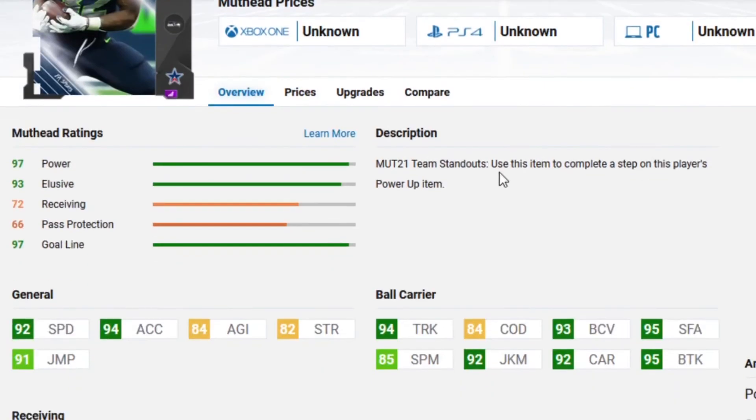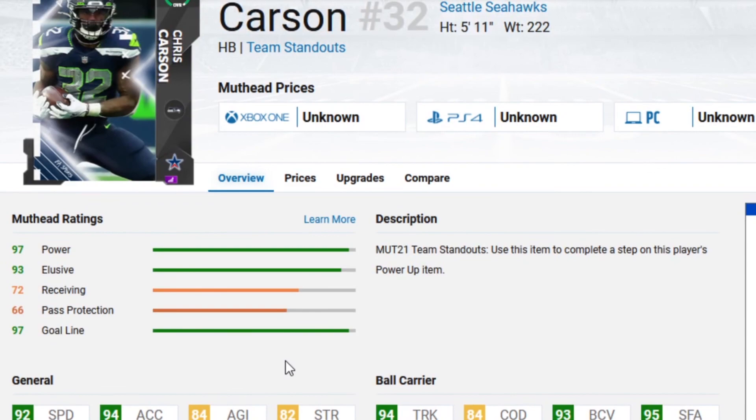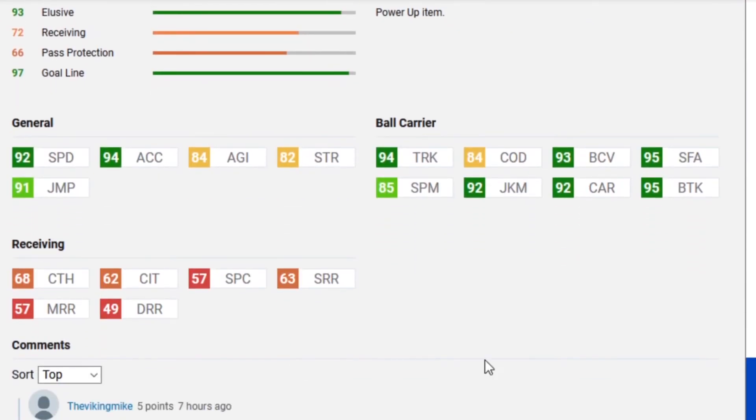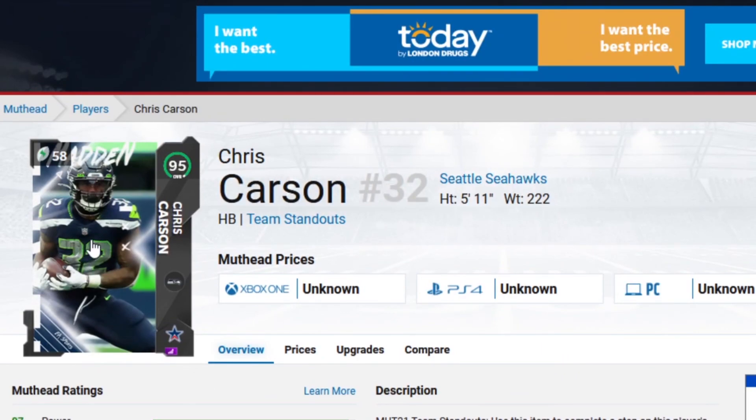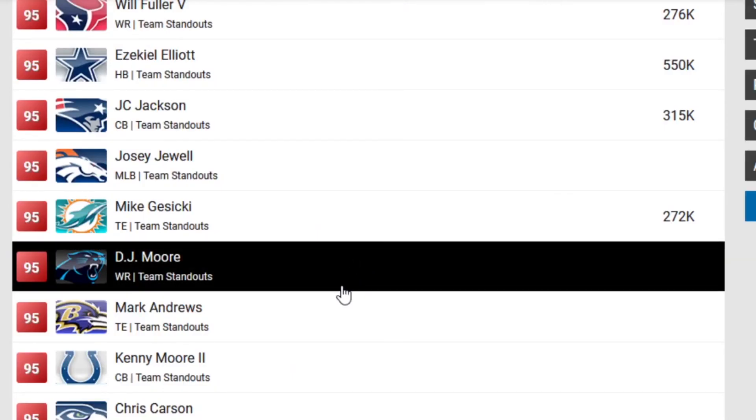Chris Carson is the Seahawks one. This was the first card I predicted to be the Seahawks team standout for this set, and I ended up being proven right. He is a power back: 92 speed, 94 acceleration, 94 trucking, 84 change of direction which is pretty bad, 92 juke, 92 carrying, 95 stiff arm, 95 break tackle. He is a good back. It's just a shame that Shaun Alexander is better. He's still going to be my second running back on my team, though he's probably not going to see the field yet.